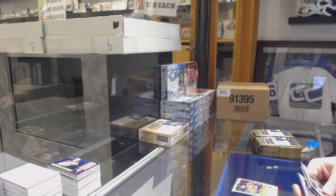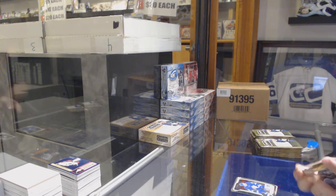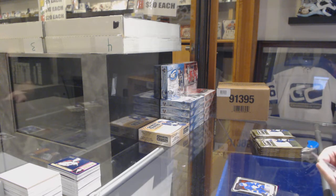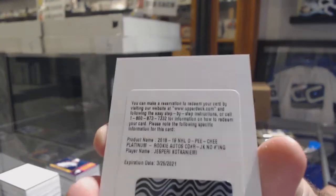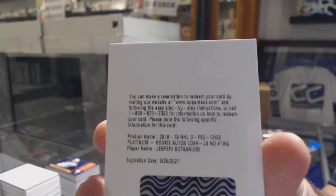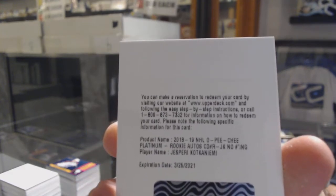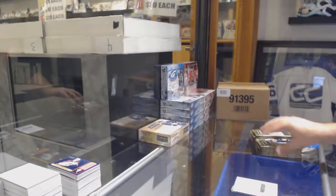Rainbow of Adam Larsson for the Oilers, Andrei Johnson Marquee rookie for the Maple Leafs. That is sick — we've got a rookie auto for the Montreal Canadiens, Jesperi Kotkaniemi. Rookie autograph Jesperi Kotkaniemi!